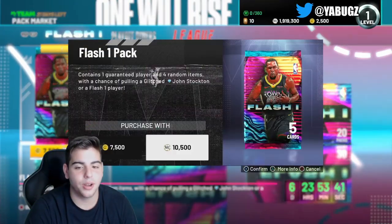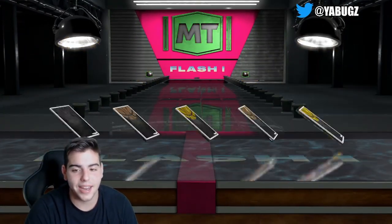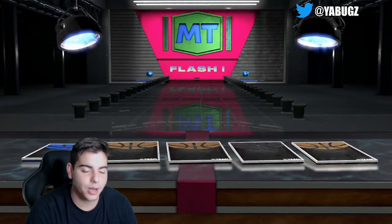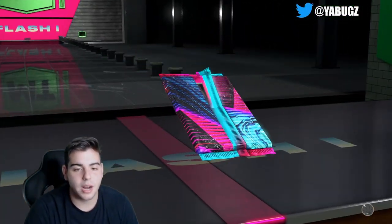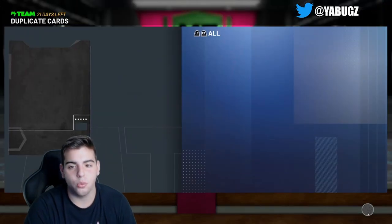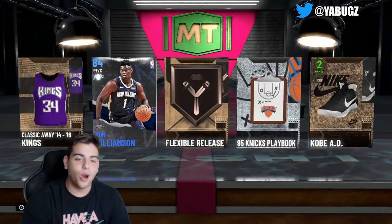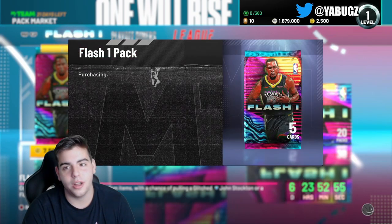These flash pack odds are really bad, we're down about 280,000 MT. Next pack - wow, we're not even getting rubies. We should just go to the playoff diamonds packs. Nothing doing in these packs. This might be our last pack - let's see. We got some MT to burn, let's keep it going. About four packs left, these pack odds are booty cheeks.